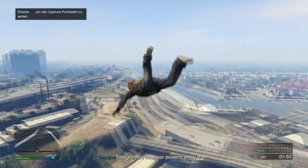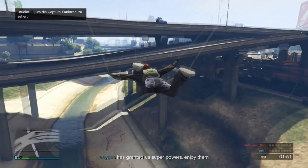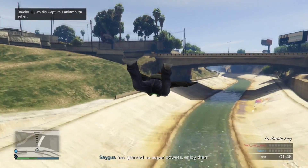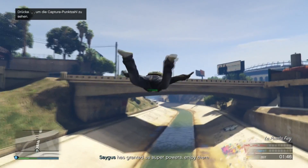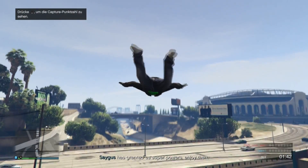Auf jeden Fall hat der Ersteller hier noch was richtig cooles hingemacht, dass man hier durch diesen Tunnel fliegen kann. Auf jeden Fall gibt es verschiedene Versionen von diesem ganzen Glitch. Manchmal fliegt ihr übelst schnell nach unten, manchmal übelst langsam nach unten. Aber manchmal kann es auch sein, dass ihr nach oben fliegt, Leute. So wie ich gerade hier. Und dann könnt ihr schön so über die Brücken und dann unter die Brücken.